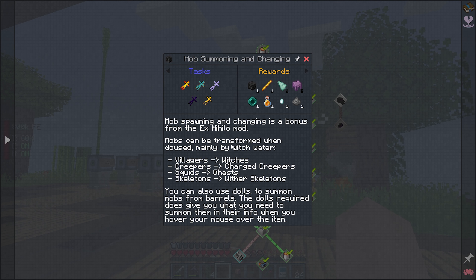Mob spawning and changing is a bonus from the Ex Nihilo mod. Mobs can be transformed when doused, mainly by witch water. Villagers can turn into witches, creepers into charged creepers, squids into gas, skeletons into wither skeletons. You can also use dolls to summon mobs from barrels. The dolls required give you what you need to summon them in their info when you hover over them.